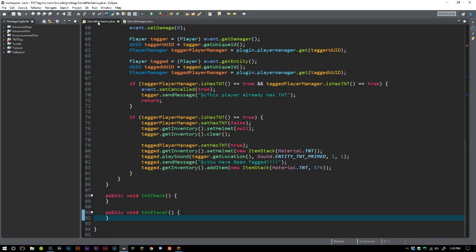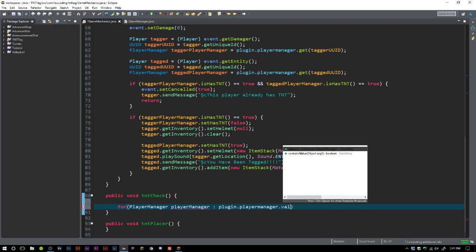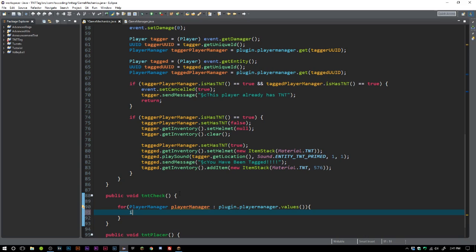Now we go to game mechanics and implement the TNT check. This runs every time the explosion countdown ends. We loop through plugin dot player manager dot values. If player manager dot has TNT equals true, we set has TNT to false because they're about to be dead.